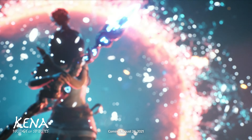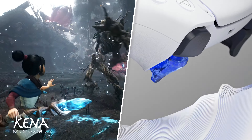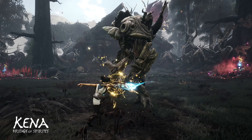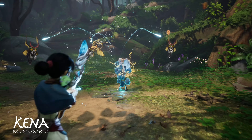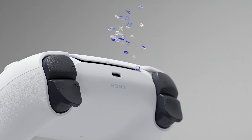In Kena: Bridge of Spirits, adaptive triggers apply varying levels of resistance depending on whether you utilize heavy attacks or long-range combat. Feel the tension building under your finger as you draw your bow, pulling you deeper into your play.